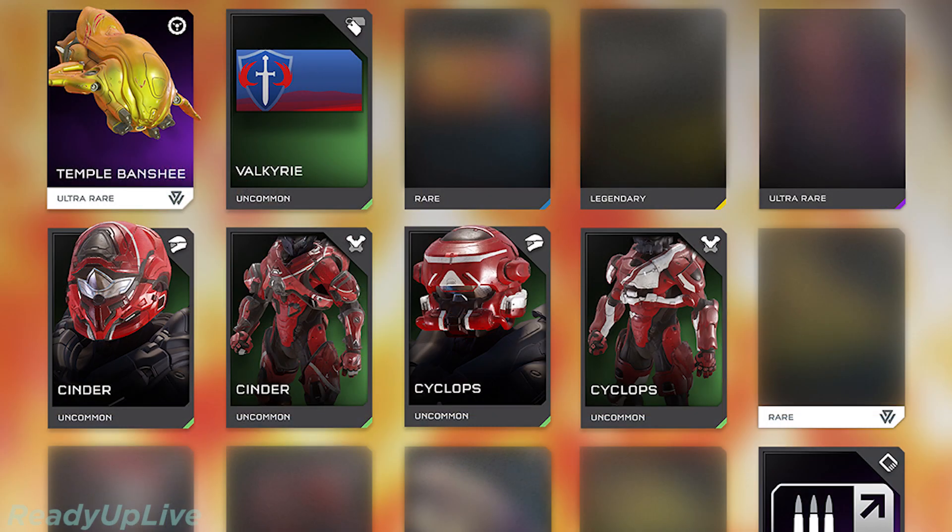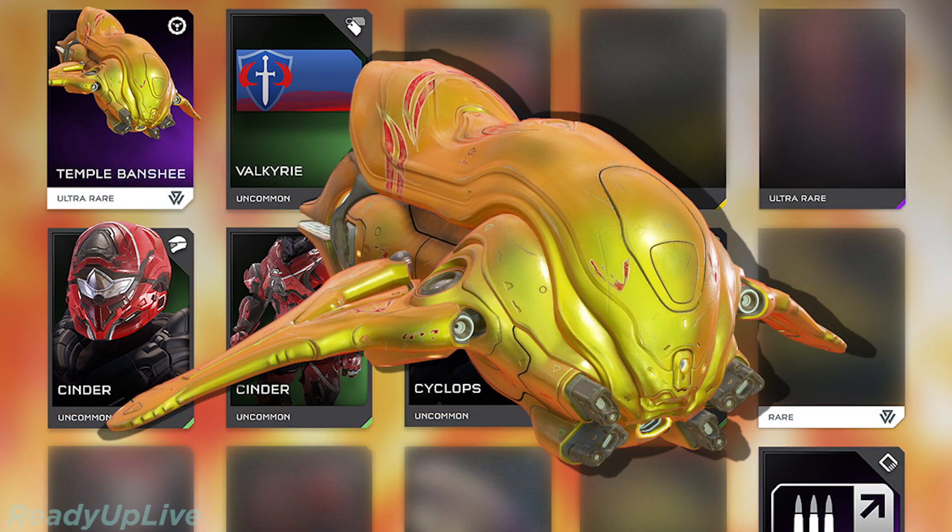This looks very cool. As part of this update, we get some new vehicles. One of which is the Temple Banshee. The Golden Banshee is real! Throw me the Banshee, I'll throw you the whip!